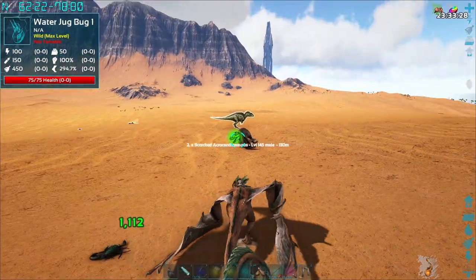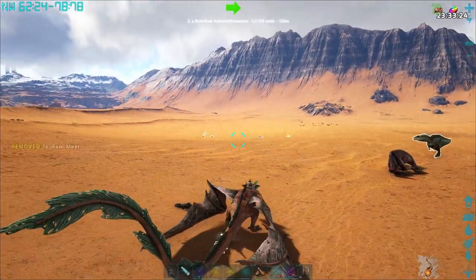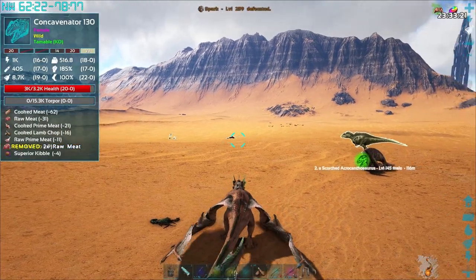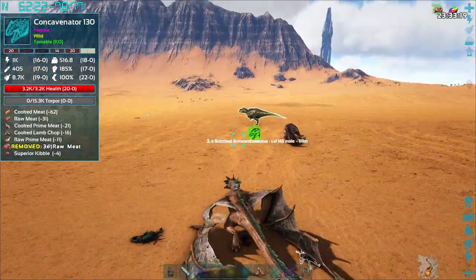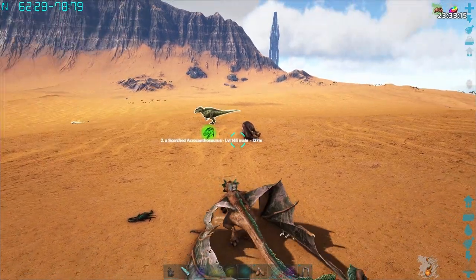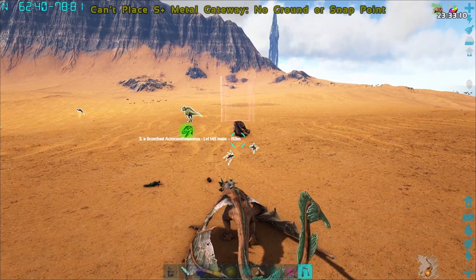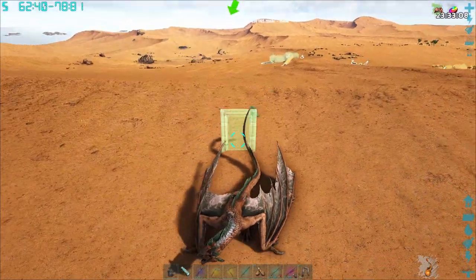I kind of want to lure it over here because there's less creatures. If you notice that dino that's jumping in and out of the sand, that's another modded creature from this mod called Concavenator. I plan on doing a video on that eventually too.